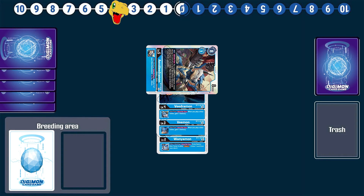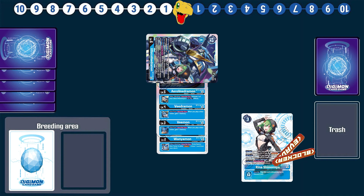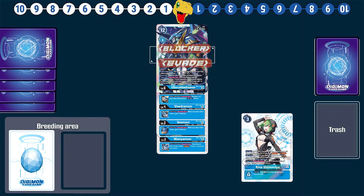Your ideal situation is to have a suspended level five to digivolve Old Force into. Old Force can then play out Rina. Rina can then give it block or evade. Old Force now unsuspends because the tamer was played. When Old Force unsuspends, it can bounce a Digimon on your opponent's side of the field. And now that Rina's on the field, the first time a blue Digimon would unsuspend — like in this case, Old Force — you gain one memory. Yeah, that's nice.